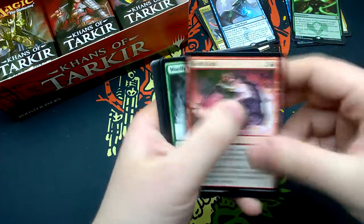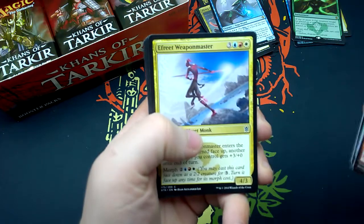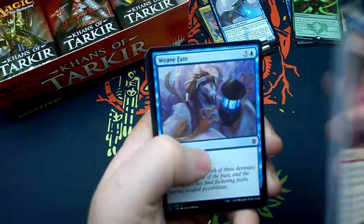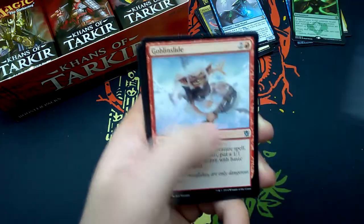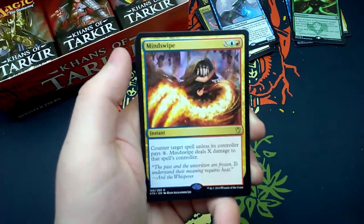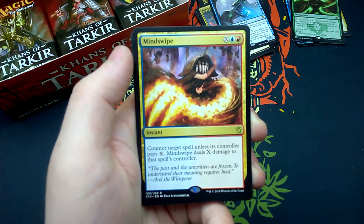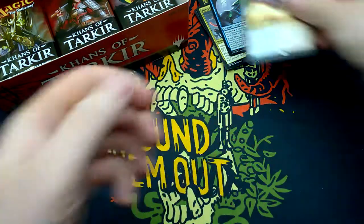Fifteenth booster: Swift Kick, Woolly Loxodon, Bitter Revelation, Hooting Mandrills, Efreet Weaponmaster, Mardu Warshrieker, Wetland Sambar, Alabaster Kirin, Weave Fate, Siegecraft, Stubborn Denial, Goblin Rabblemaster — er, Goblin Slide, Secret Plans. Our rare is Mindswipe — for X, one blue, one red, instant: counter target spell unless its controller pays X; Mindswipe deals X damage to that spell's controller. And an Island and a Snake Token.